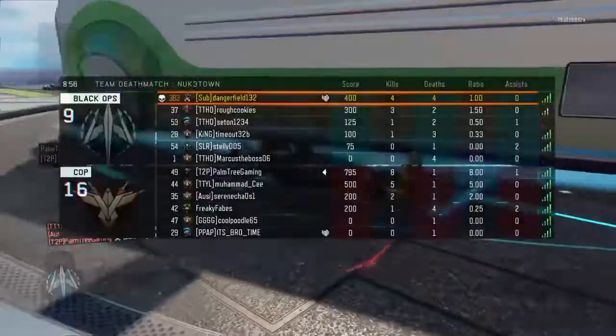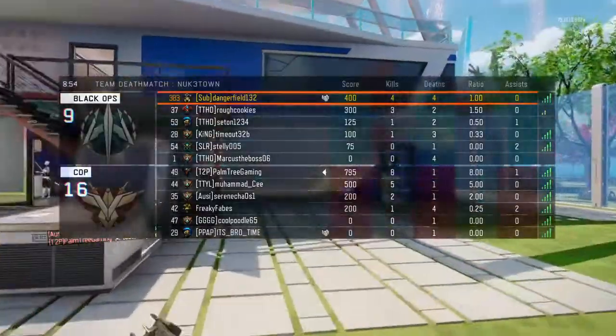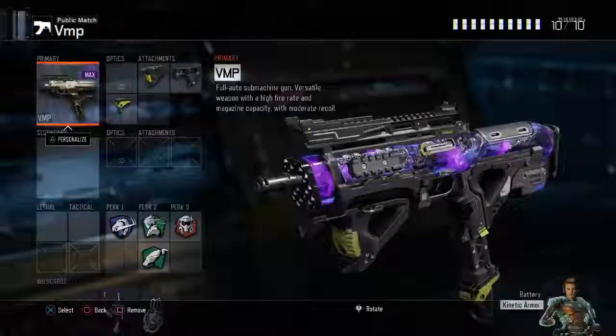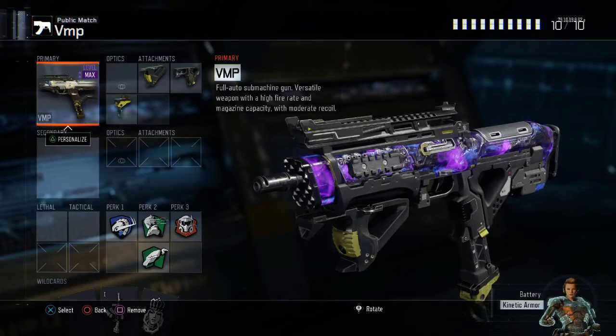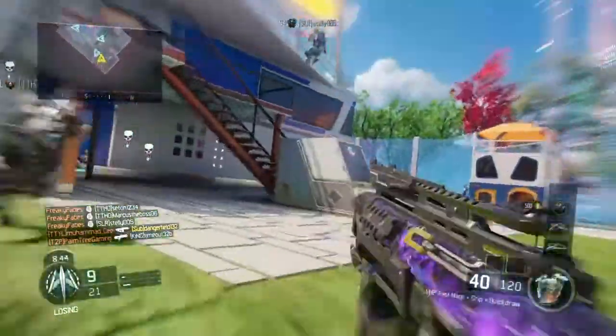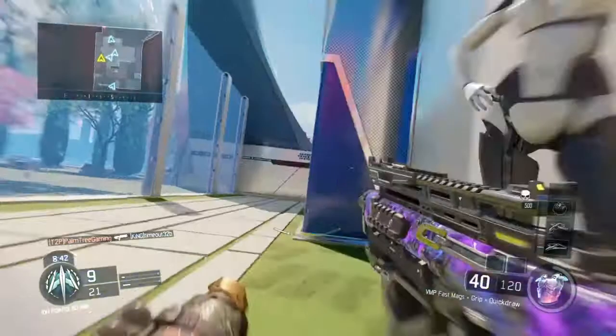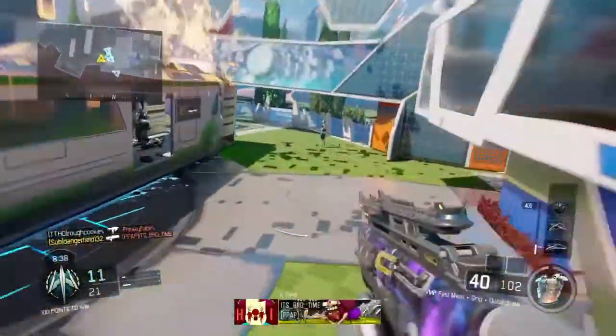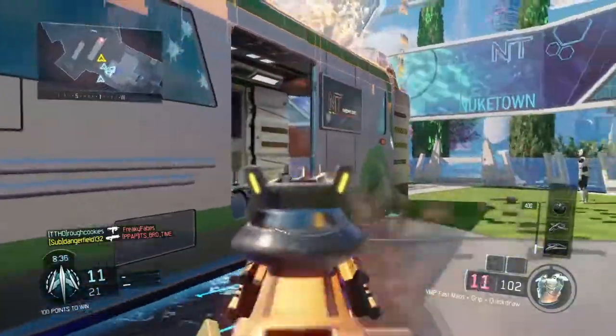The attachments are grip, clip draw, and pass by action — you can see them at the bottom of the screen. And the perks I use are scavenger, hardwire, toxic mask, and overdraft so I can get my special stability quicker.